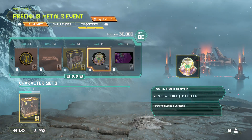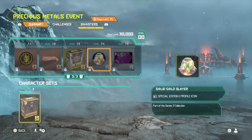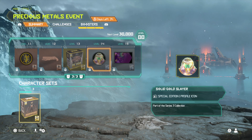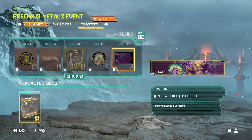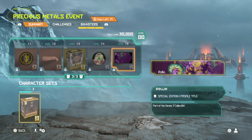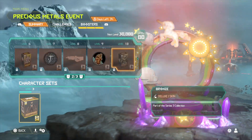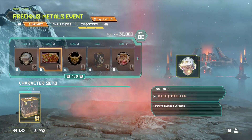We've got the Solid Gold Slayer profile icon — this looks nice as well. And last but not least, the Rolling profile title. So that is the Series 3 battle pass, or whatever you want to call it.